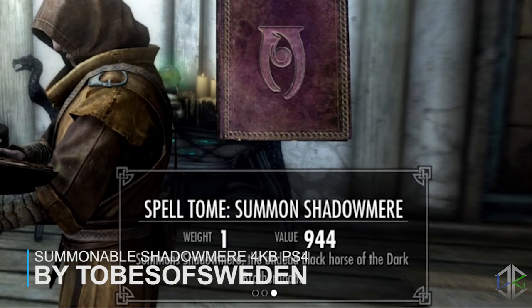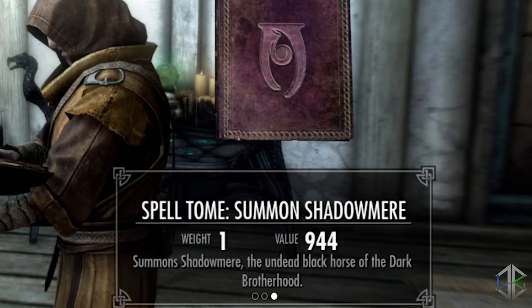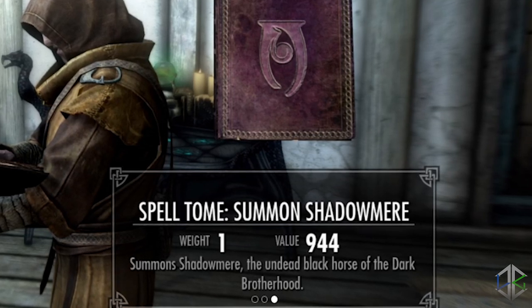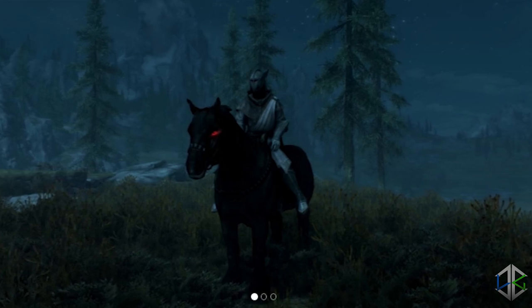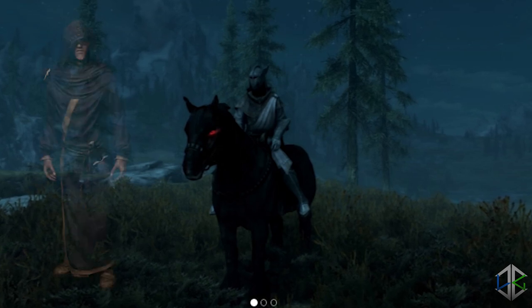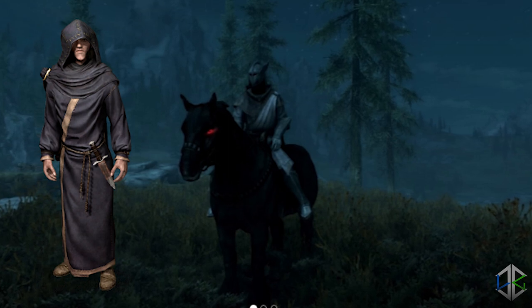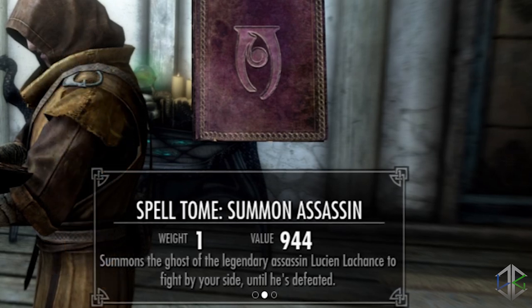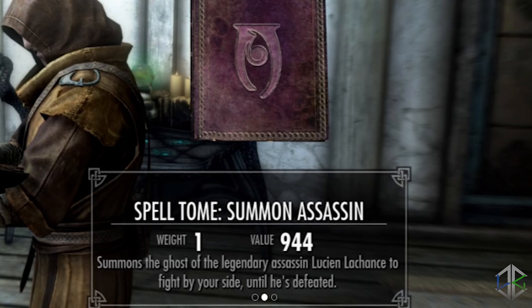Next up we have summonable Shadowmere and Spectral Assassin spell tomes. The Shadowmere spell is a lesser power that works the same way as Arvak — summon him or her for 60 seconds, and if you're riding, they'll stay until you dismount. Shadowmere's stamina has also been increased to 500. The Spectral Assassin is now available as a spell tome as well, working exactly the same as when acquired from the Dark Brotherhood, and can be purchased from Farengar, the court wizard in Whiterun. The mod also adds the spells Sunfire, Vampire's Bane, and Stendarr's Aura to Farengar for paladin roleplay builds. A handy mod, especially for those who don't want to do the Dark Brotherhood questline.